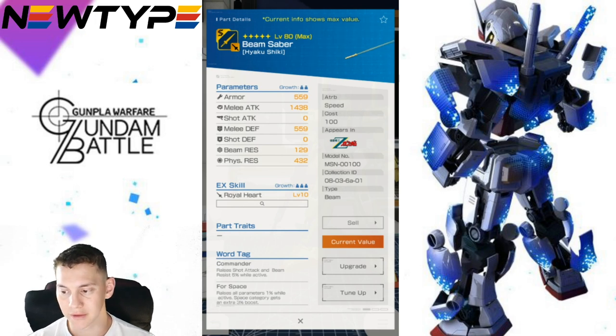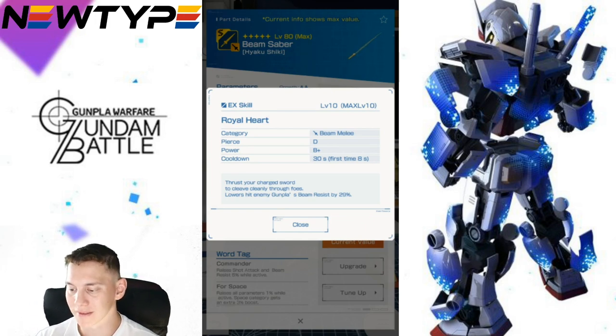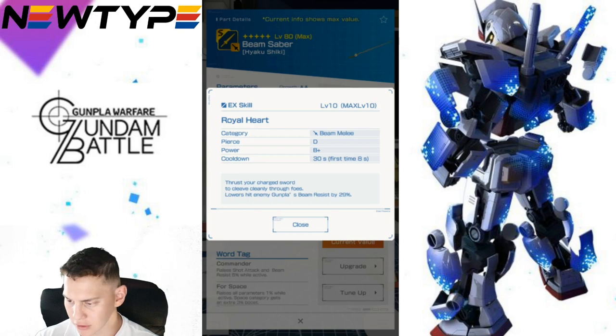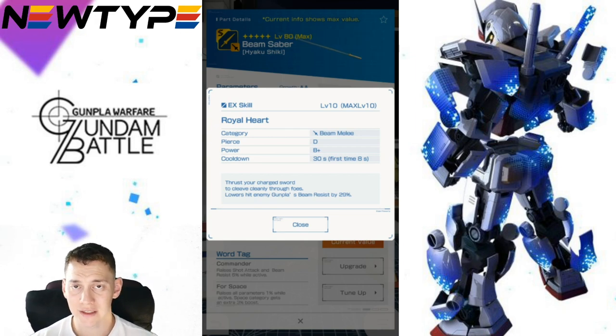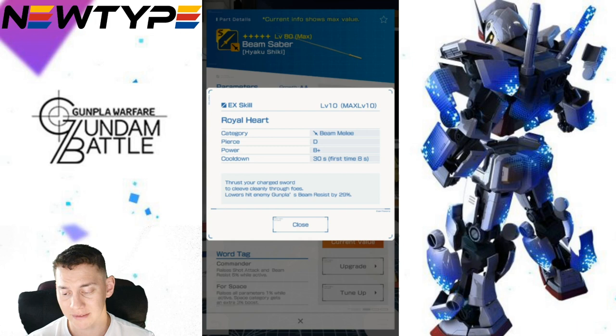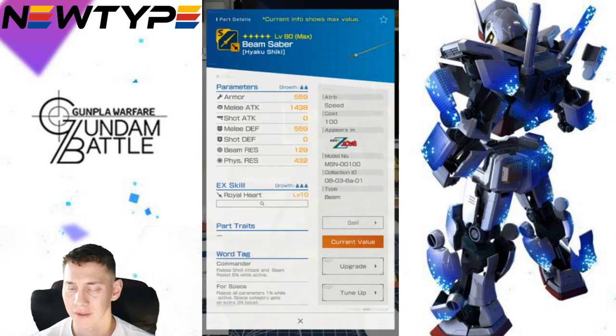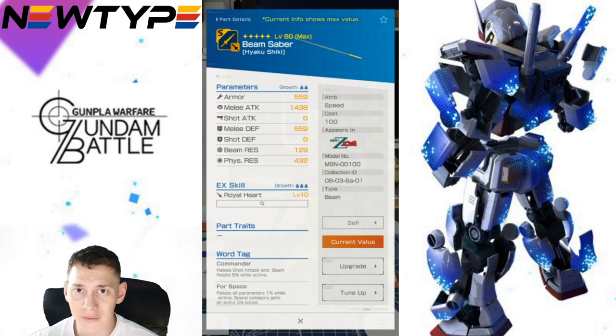The Beam Saber stats and defenses are lackluster with horrible melee attack. The EX skill — piercing D, power B+, cooldown 8 seconds initial then 30 seconds after — charges with your sword and lowers hit enemies' gun plus beam resistance by 29%. This could work if you use it early and then beam-spam throughout the match, but the duration of that resistance debuff isn't stated, which needs more clarity.